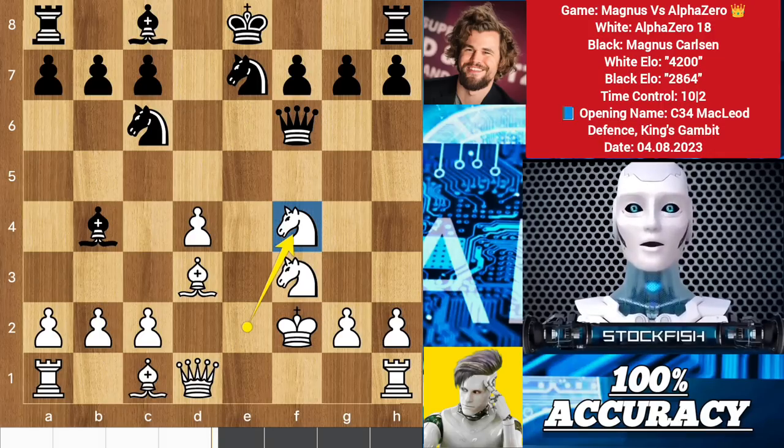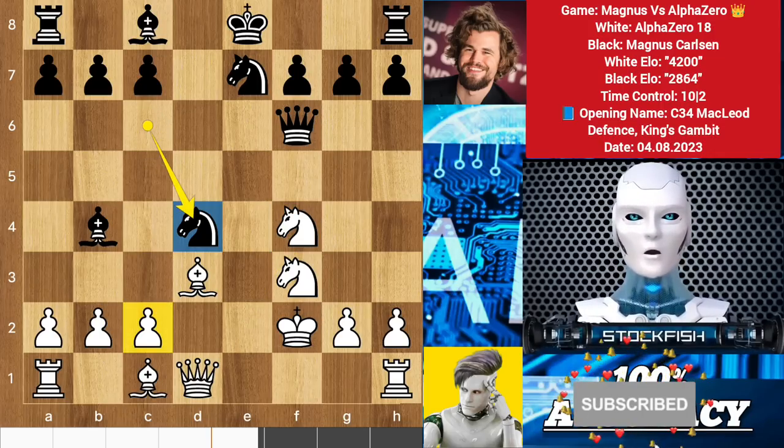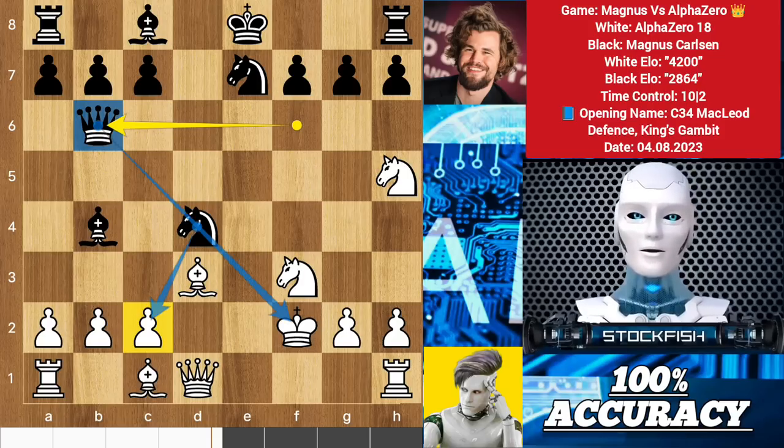We have knight d7 to block the incoming attack. That's why AlphaZero played knight e2 to target the pawn, and queen f6 to protect it and add pressure to the pawn at the same time. Knight takes f4 and Magnus captured the pawn with the knight. A 200 Elo rated player will think of playing c3 to fork the knight and bishop, but there is knight takes f3 and your king position will be very substandard. To prevent this, AlphaZero played knight h5 to target the queen and deflect the knight from supporting the queen.